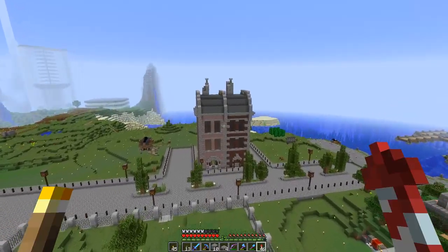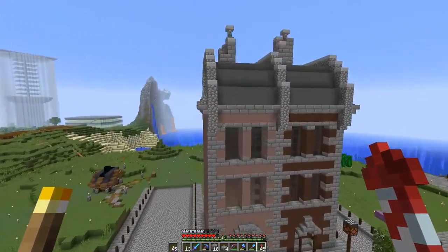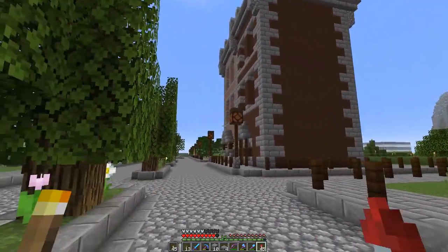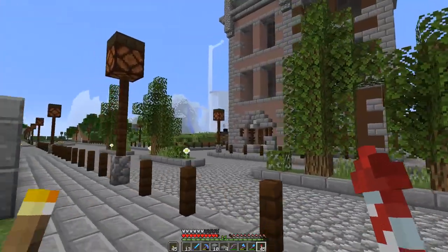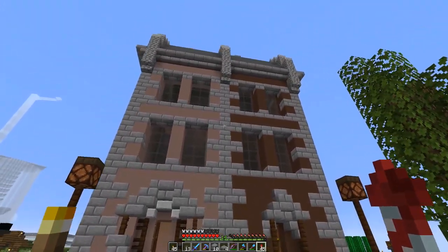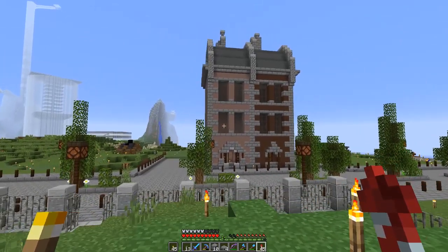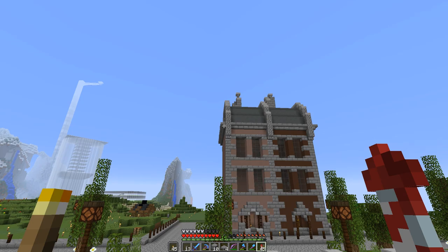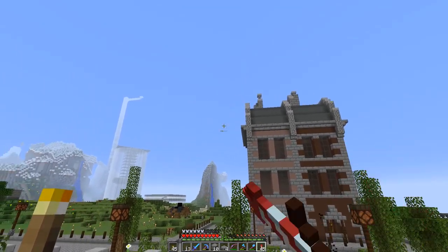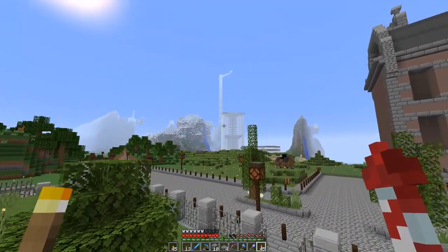I've filled in the other side of the building so you can't see through the windows anymore - that's looking pretty good. I'm not planning to do the interiors of these buildings - this is more of a walk-through type place. I think that's looking pretty cool. Walking through the gate into our park - which is not a park - I think the only bit I'm not sure about is the top detail on the corners.